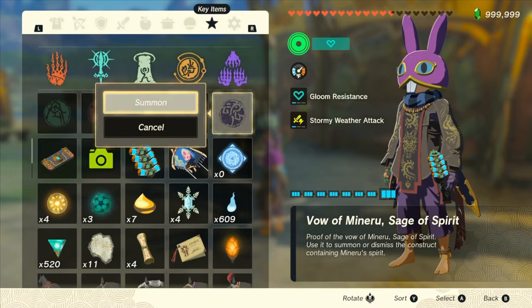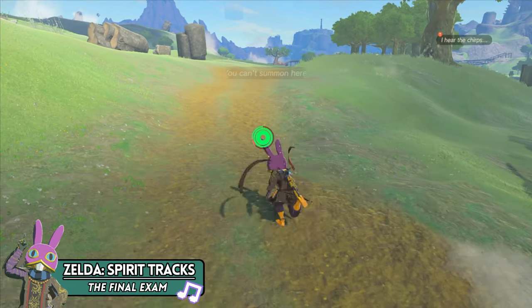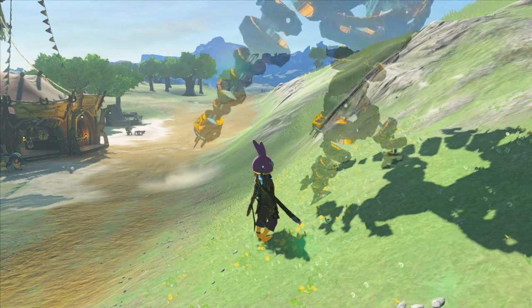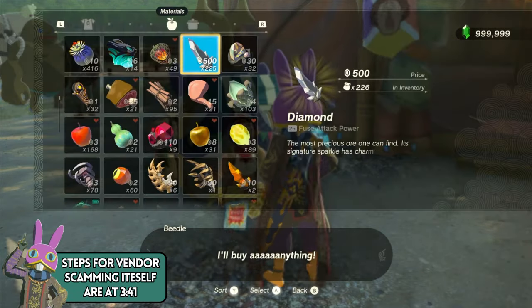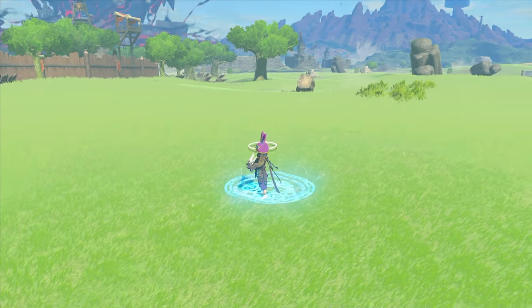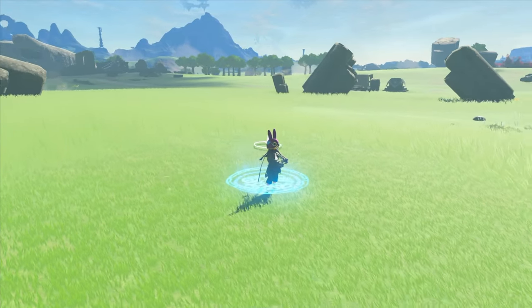Moving on, let's go over the new method that's been found. For this section, I'll only be going into detail on how we're setting up the hold storage, because after that, the actual vendor scamming process where you're selling in the menus will work the exact same as the original method. For this one, you'll only need however much of the item you want to sell and Mineru. Again, the more you have of your item, the faster you'll make money.